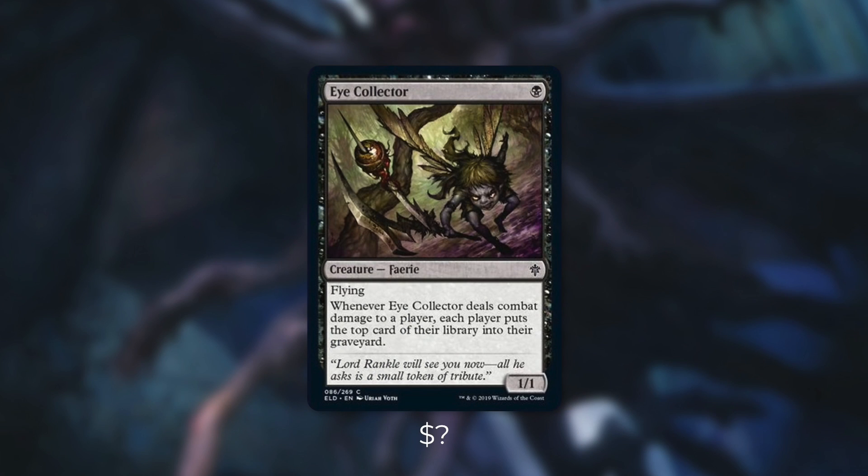Next up there's Eye Collector, which is another new card from Throne of Eldraine. Currently there isn't a price listed on it, but since it's a common, I can't imagine it'll be a lot. It has flying, and when it deals combat damage to a player, each player puts the top card of their library into their graveyard. So for just one mana, we've got the chance to mill four cards on each of our turns.